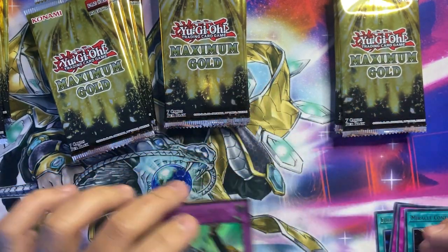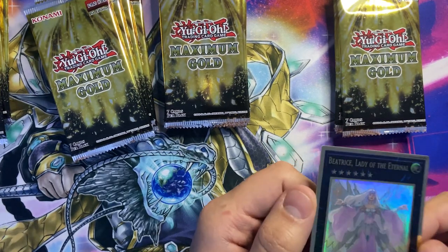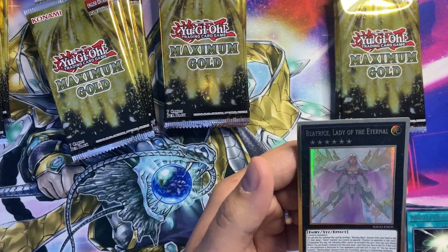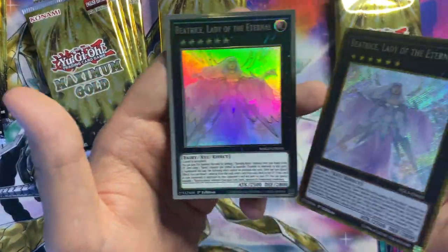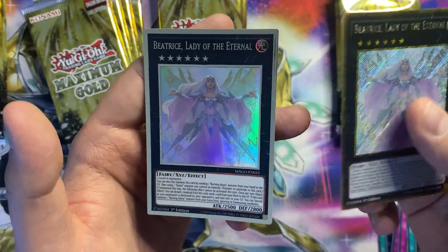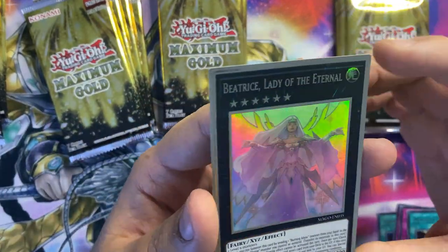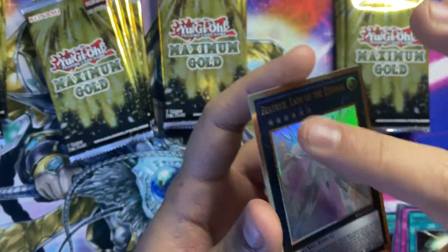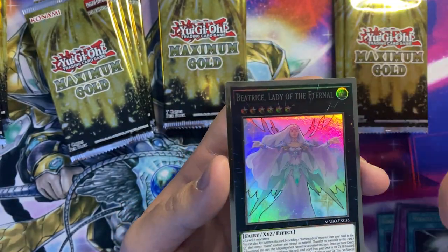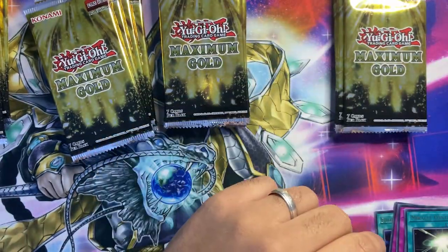Those are mostly fillers. Now I have the new Beatrice, Lady of the Eternal — this is probably going to be one of the more sought-after ones. And here is the original gold version. The normal one is like a shiny flat common, but the foiling on this one is more brushed and it pops out a bit better. I'd describe it as like an ultra but a flatter, smoother, more brushed finish. It's really nice.